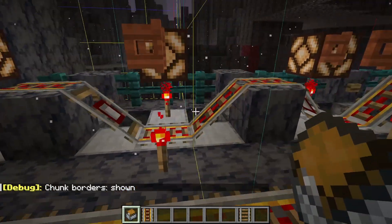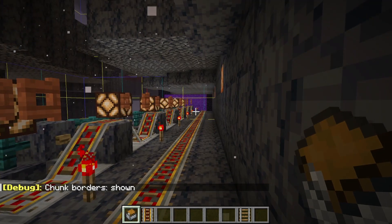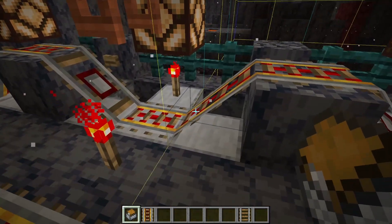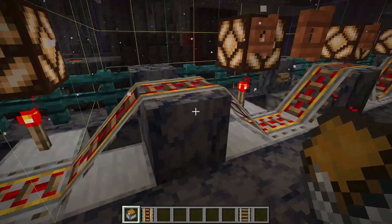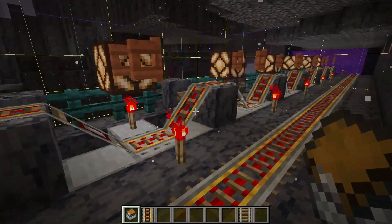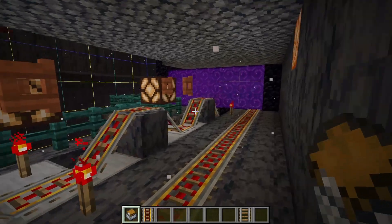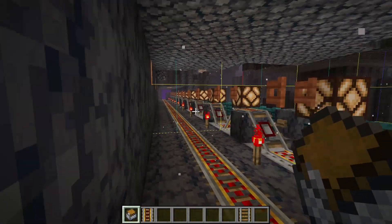Also, these are queued on the chunk border — so that's the chunk border there. If that chunk isn't loaded, and it won't be if something comes through the portal and no player is here, it's going to stop there and wait for this chunk to be loaded before going forward. So between the portal and the nether side, I can put seven carts through that portal and they'd all queue up quite nicely for me, waiting for me to come through the portal.